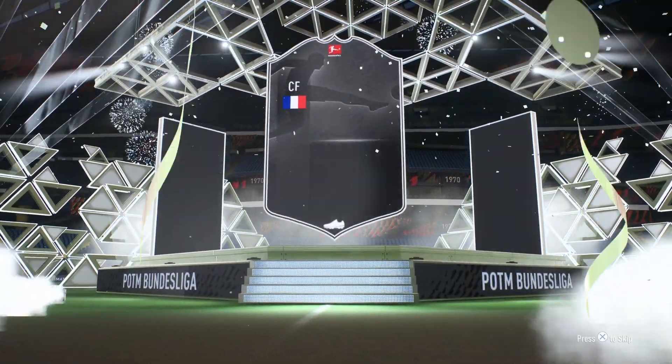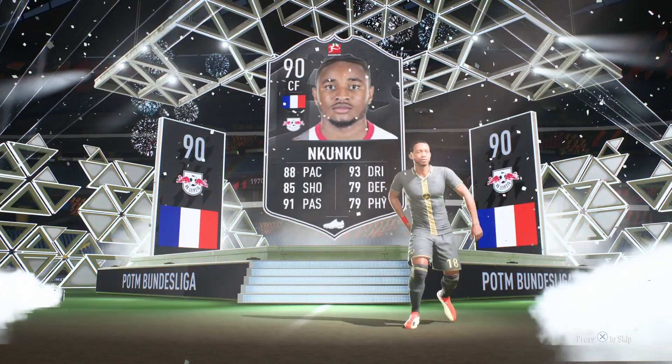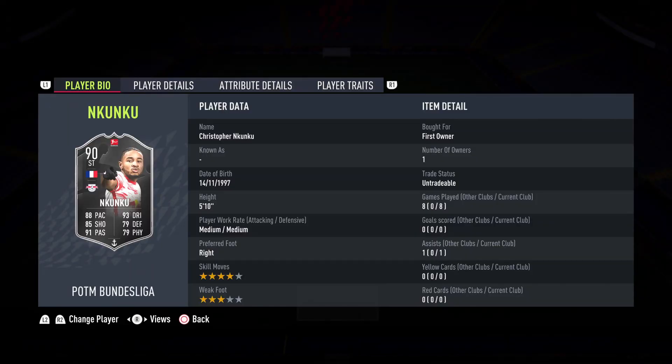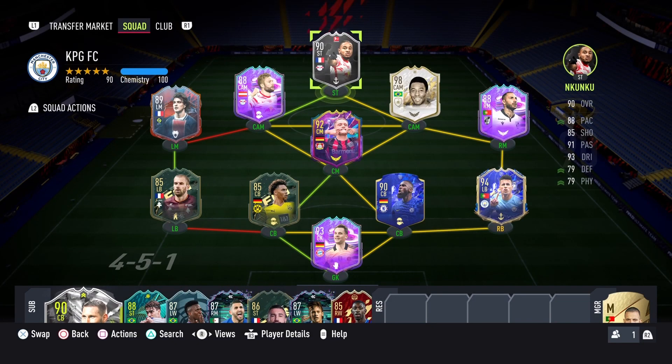Welcome back to another video on the channel. In today's video I am going to be reviewing the new 19-rated Player of the Month Kang-in Lee. He is 4-star 3-star with medium-medium work rates. This is how his stats look like, and I am going to be playing him in a 4-2-3-1 as a CDM with balanced instructions.